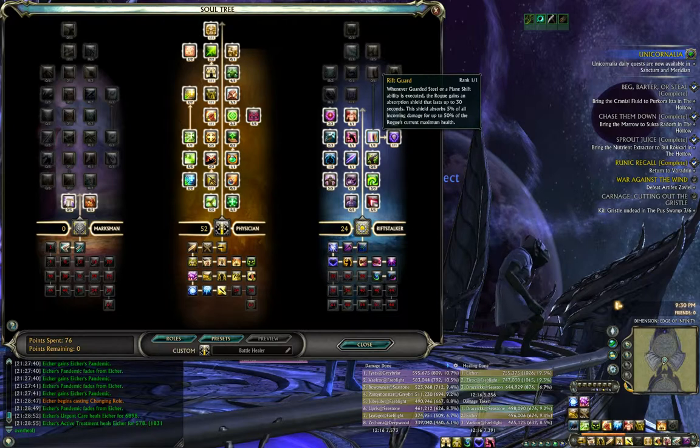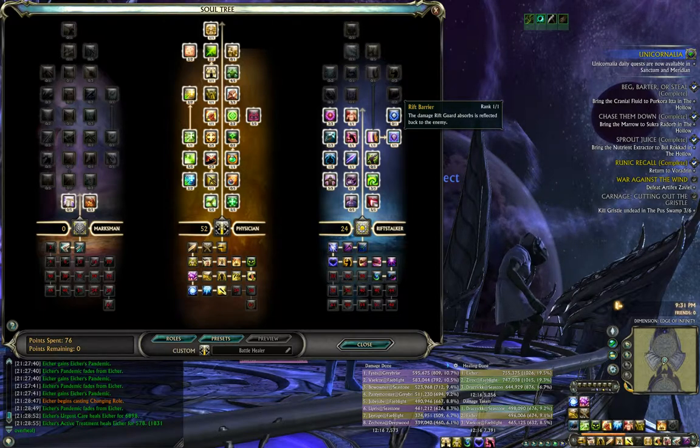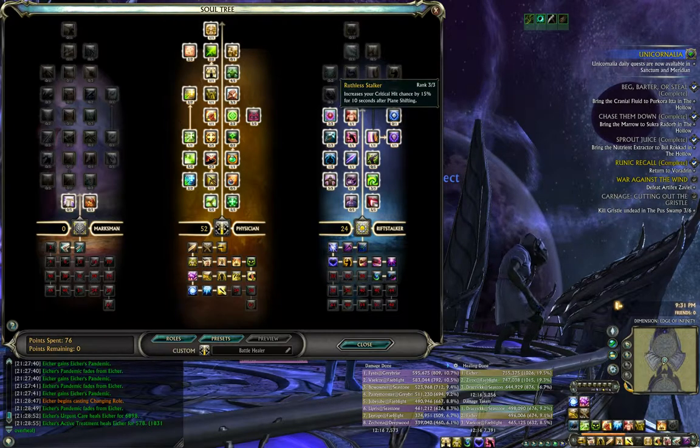I also picked up Rift Guard, which gives me a nice little shield, and Rift Barrier — it's pretty much passive damage on whoever's attacking you. It does between 20 and 100 damage to the attacker. It's not amazing by far, but it is noticeable, and free damage is best damage. I also picked up Brutal Stalker, which increases my crit chance by 50% for 10 seconds — pretty good synergy with Stalker Phase.